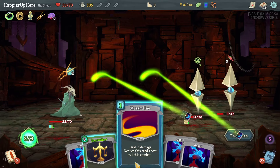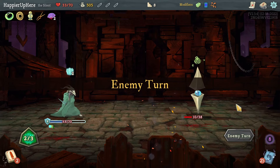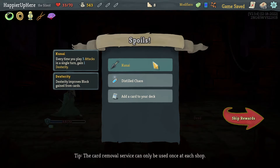The backliner is easily killed with a Streamline — that's exactly why I was targeting it, because there was no way I would have been able to perfect otherwise. I can kill — beautiful! That colorless potion was worth it, got me the perfect. We got Kunai: every time I play three attacks in a single turn, gain one Dexterity.